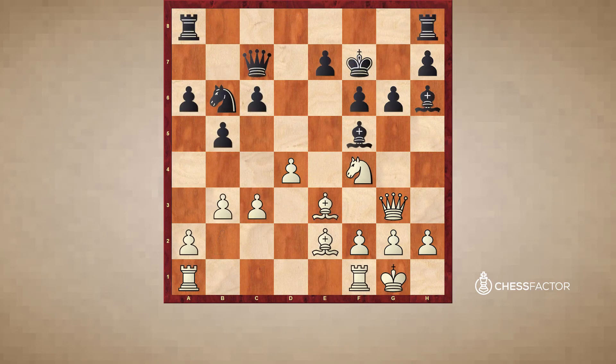Our next example here is white to play and win. Go ahead and pause the video if you'd like to solve the position for yourself. White wins with knight takes g6, opening up an attack against the queen on c7. And if black takes the queen on g3, white is able to throw in knight takes rook with check. Black takes back hg3, and white has won an exchange in the process.